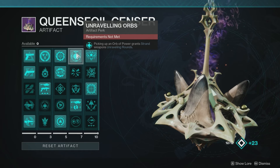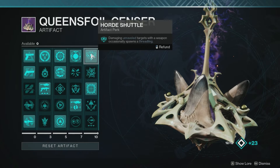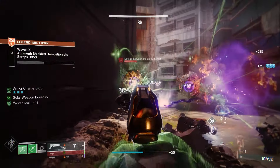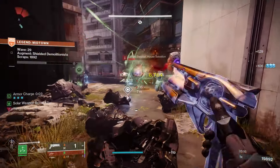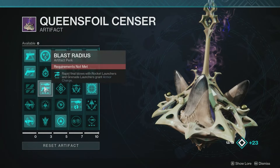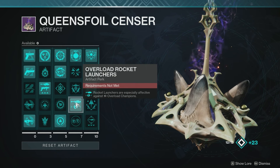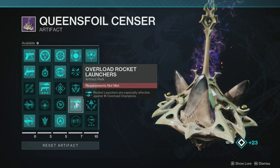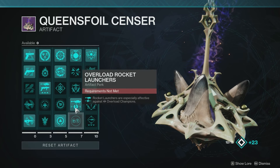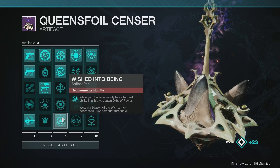For the Strand portion, toss on Unraveling Orb — picking up an orb of power grants Strand weapons Unraveling Rounds, which can pop anti-barrier champions. With Horde Shuttle, damaging unraveled targets with a weapon occasionally spawns a Threadling, so any target affected by unravel can spawn a Threadling — an extra buddy on the field. I'm also putting on Blast Radius since I'm using a rocket launcher and grenade launcher, and Overload Rocket Launcher for Overload champions. Lastly, Wished Into Being — while the super is nearly fully charged, ability final blows spawn orbs of power.